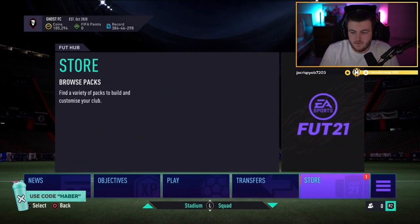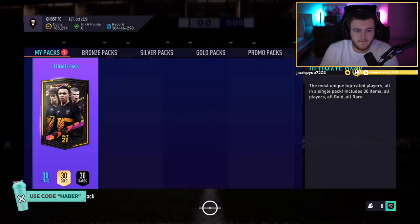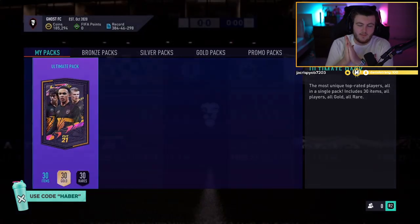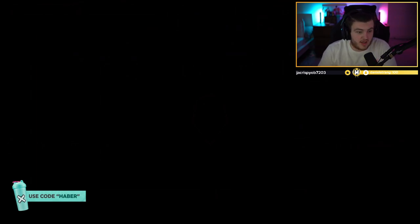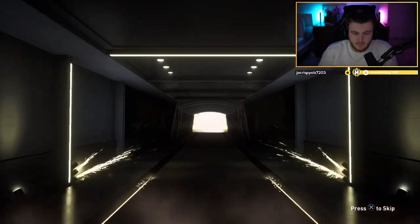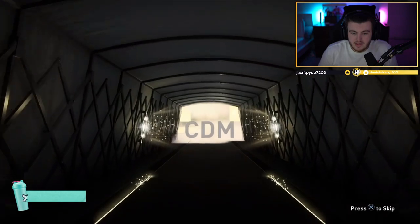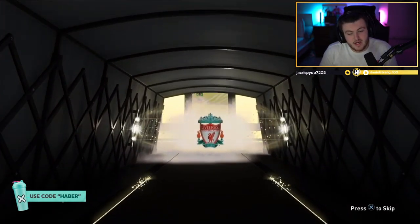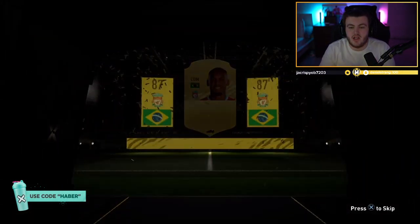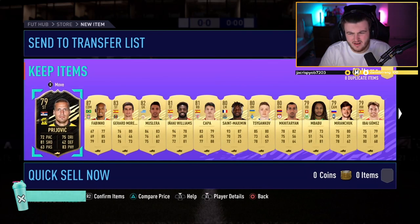Here we go. What's going to be in the free pack? Can we get a walkout? Ultimate pack. We've not had a What If in one of these, or like a special card — that'd be pretty cool. I've heard stories about people getting prime icon moments in them. Brazil CDM — Casemiro. Fabinho, 87. Still joint the best I think we've seen so far. Anything else in there? A couple of walkouts. I guess only 79 rating from them — I thought it was a bit higher rated.